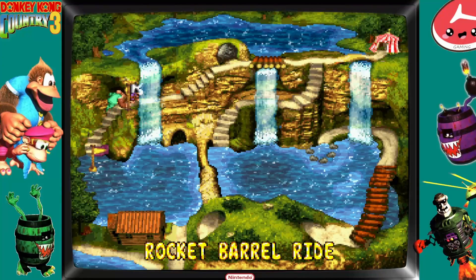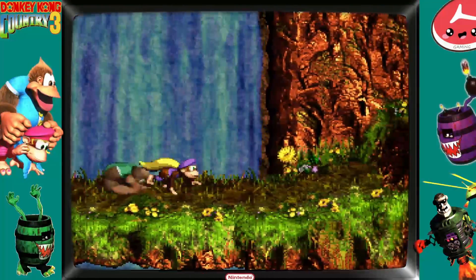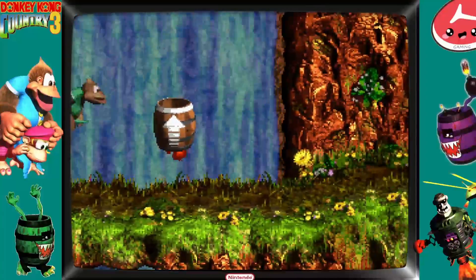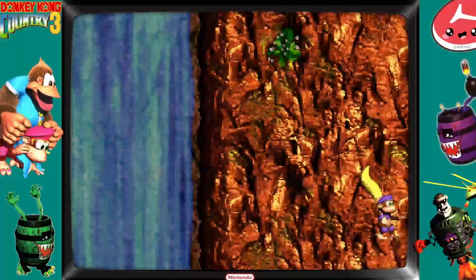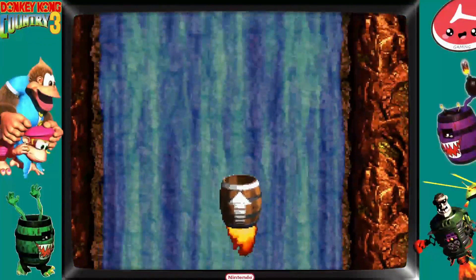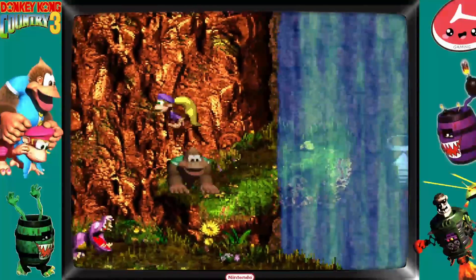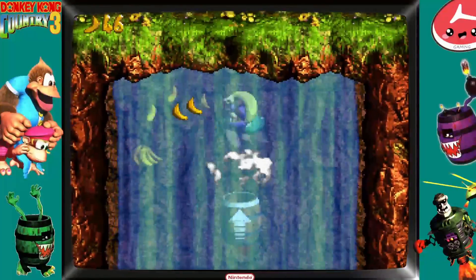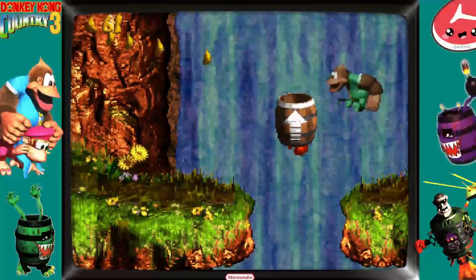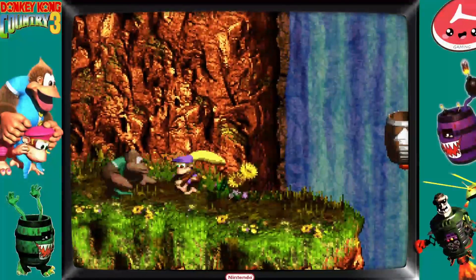We've got time for at least one more level, right? We're already in here so we're going to make the attempt. I'm going to do lots of searching in here because I don't know where anything is — I apologize in advance, but this is going to be a lot of back and forth. There's nothing down here. I see bananas and a barrel. Another waste of time — good to know. Let's go to the left. Bonus? Bonus? Anybody? Another waste of time.